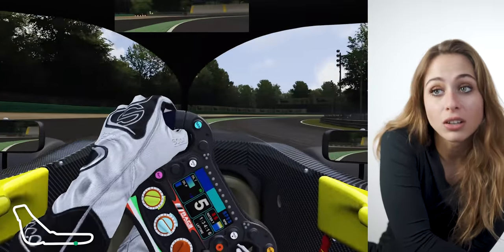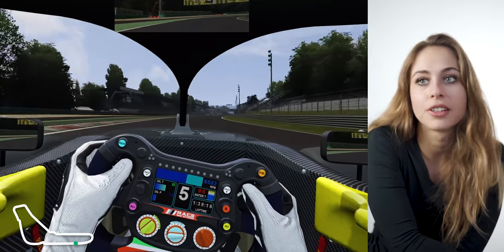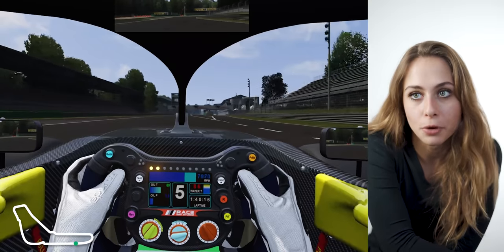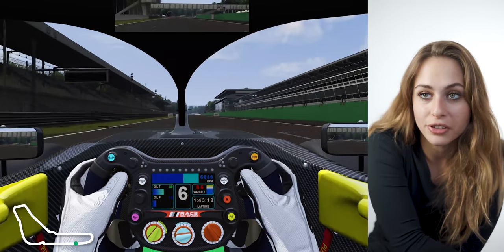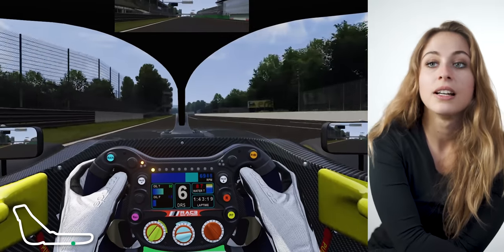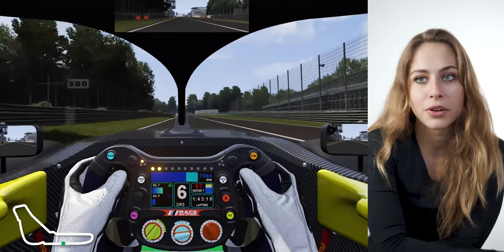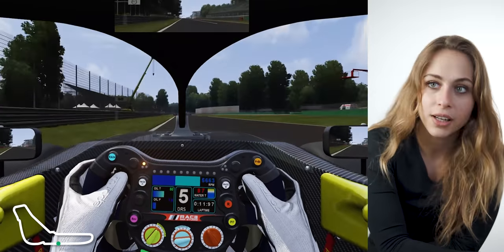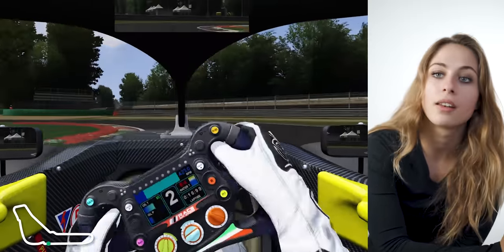Monza is special for its long straights, so the exit of the last corner is very important. With a tow in qualifying it's even more important because then you are even quicker. You have this ultra long straight in sixth gear waiting for the first chicane, a right-left hander. Braking point is around 120 meters, down to second gear. Take the complete curb on the first part, then the second, and accelerate out.